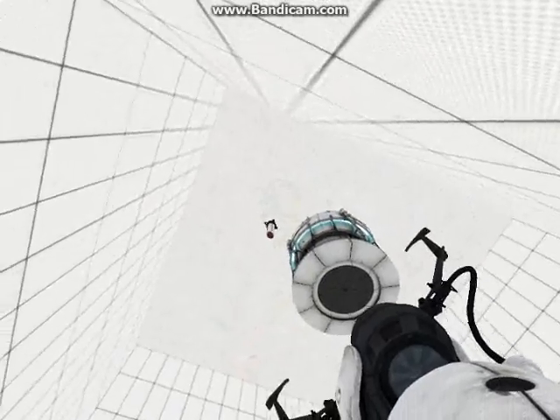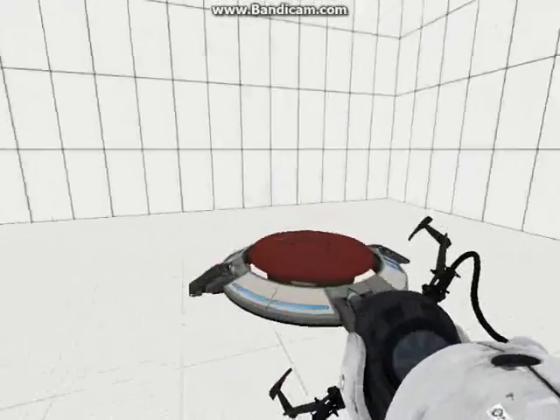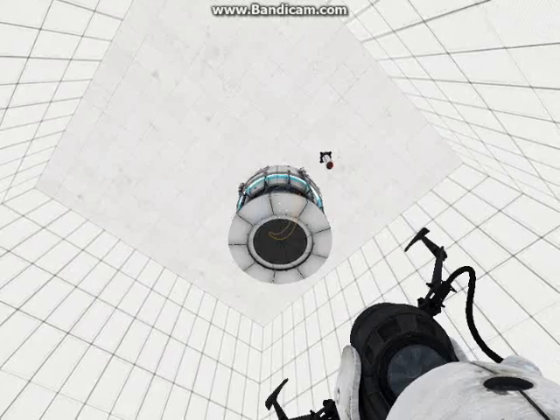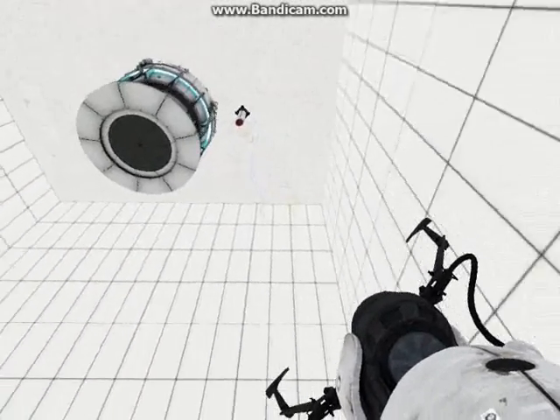So you're gonna flip that. Let's say this is a puzzle, and the object of the puzzle is to get a cube onto this button. Now there's a button that activates a dropper to get a cube. But you may be wondering, how the heck do I get to that button? Well, I'll show you.